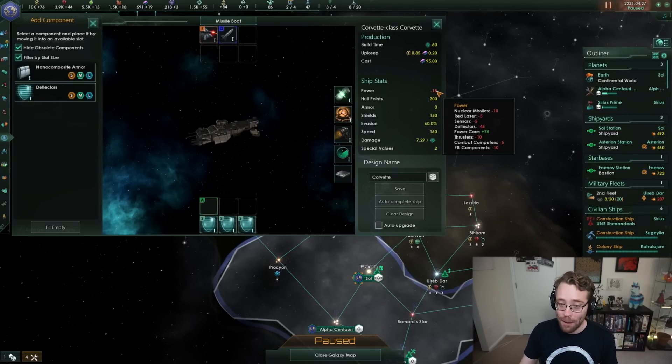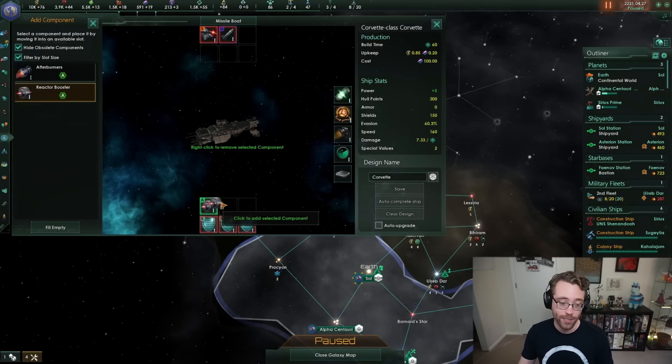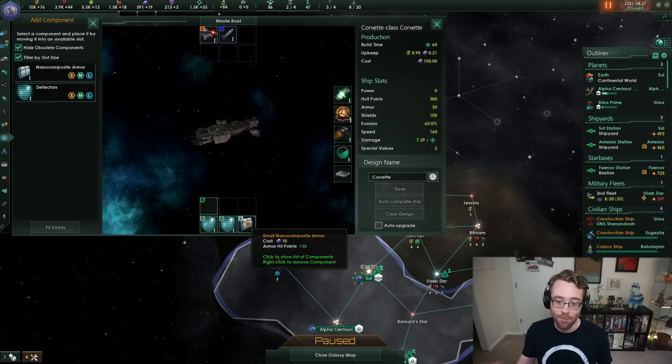There's a way to bypass power limitations - we have researched the reactor booster technology. The reactor booster generates 20 extra power. For the best possible ship, your power should equal zero at creation, meaning equal power generation and combat capability. If I take off armor and place a deflector, the power goes negative and I can't build the ship. With a reactor booster, I can balance it out. So I'll go with two shields and one armor - we're good to go.